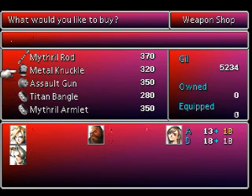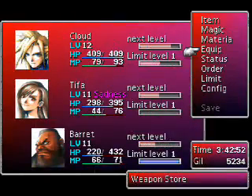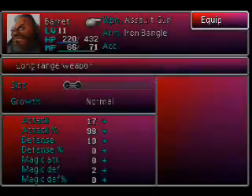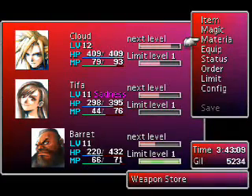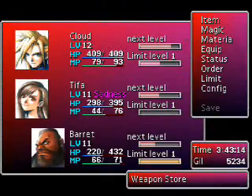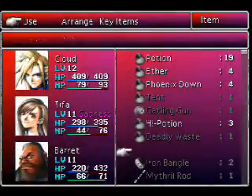Let's get a Mithril Armlet. Do we already have the Mithril Wall for Aerith? Let me check the Mithril Armlet — because now we're going to equip him with more materia. Yeah, I do have a Mithril Wall, okay, so I don't need it.